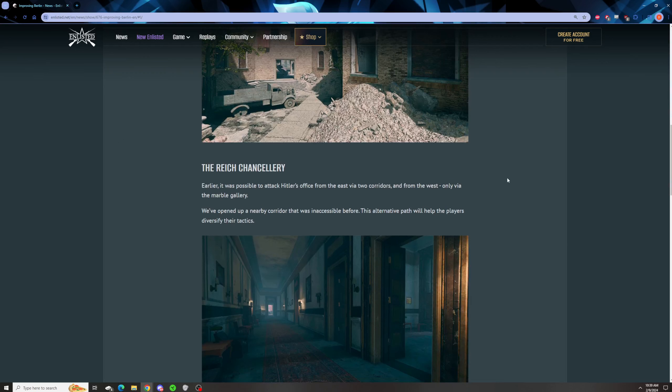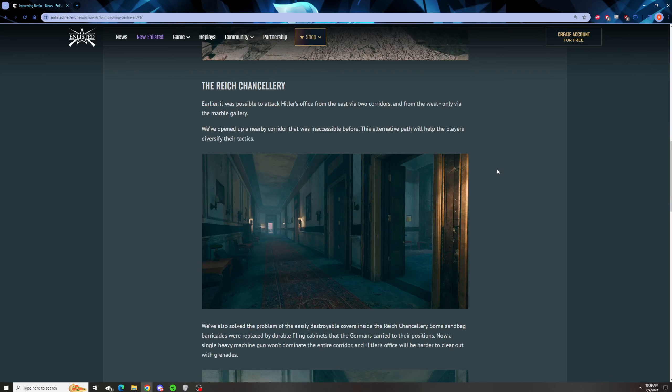This one's kind of big to me. Before, there were two corridors on the east and one on the west. They've opened up one more corridor on the west, and getting into Hitler's office has often been a very interesting fight, but it can be very difficult. Now you can come from the outside of the building. Inside the building, there are a lot of very long lines of fire where a machine gun or two can absolutely lock down an area. I've also seen people build AT guns inside some of those hallways, so opening up an additional route will probably help that map.